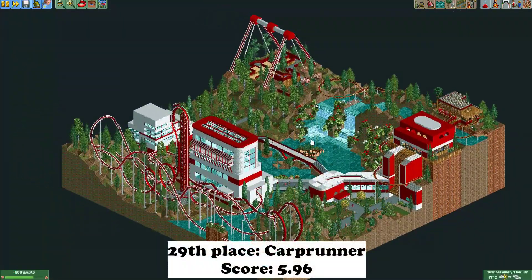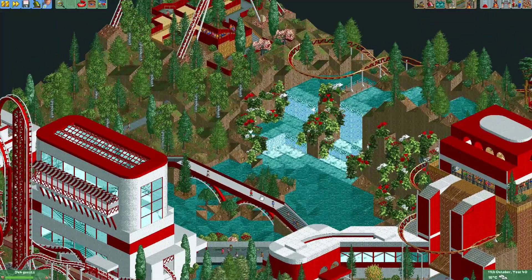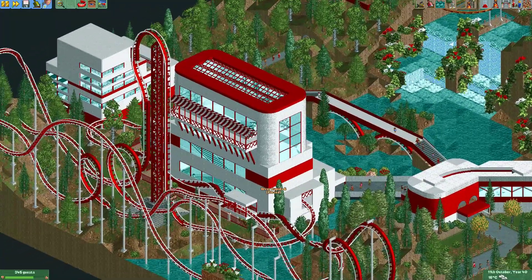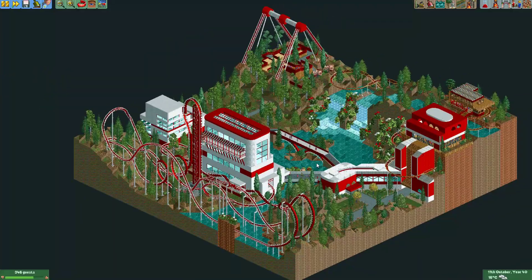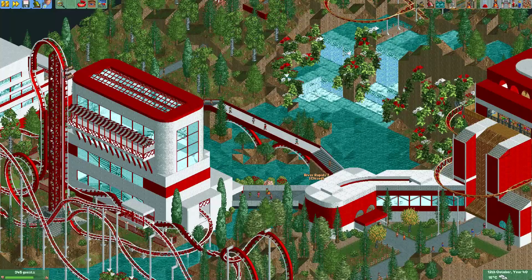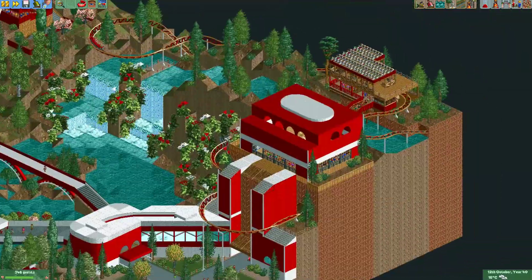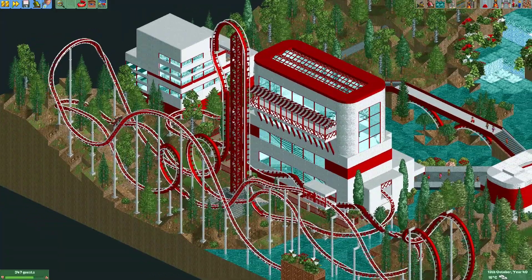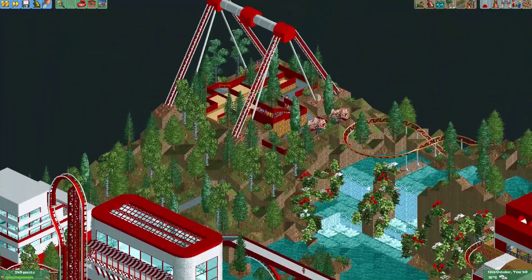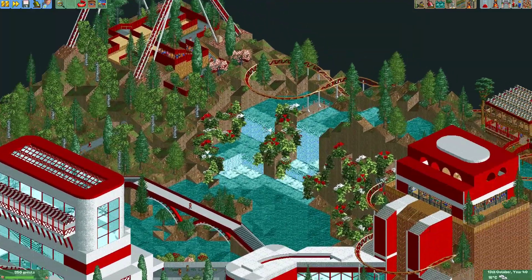Here we have the entry from Carp Runner. First off, you can see that everything is red and white. When you make a park, it's often not a good idea to have everything in the same two colors — it makes your park look a little bit bland. Especially if you have several rides next to each other, it's often difficult to distinguish them from one another.